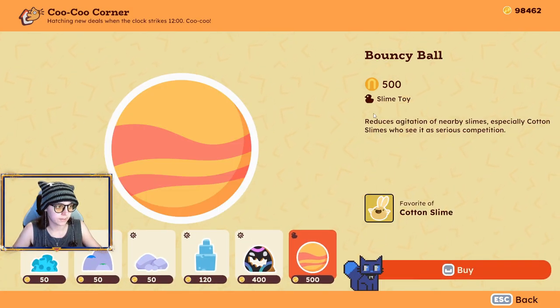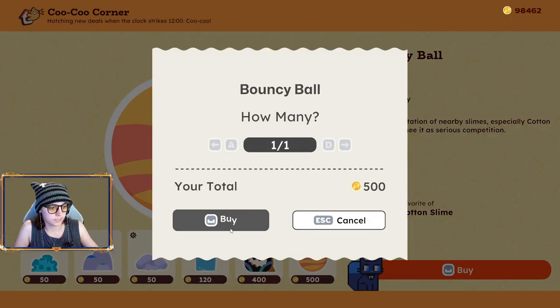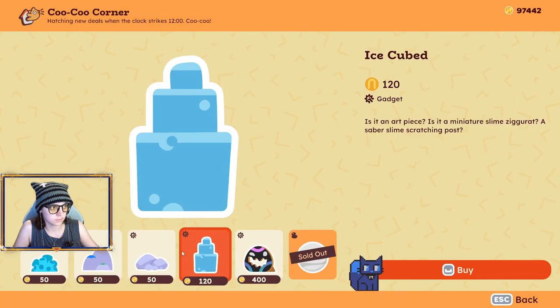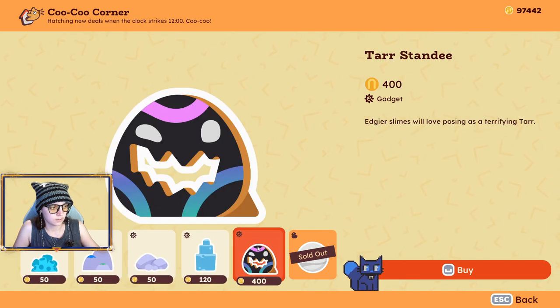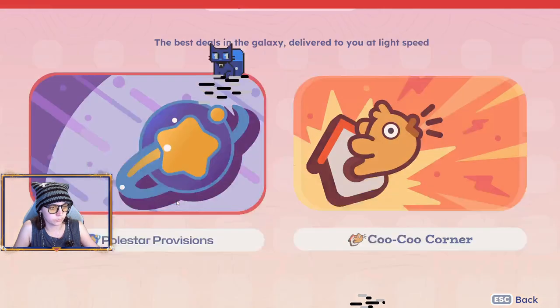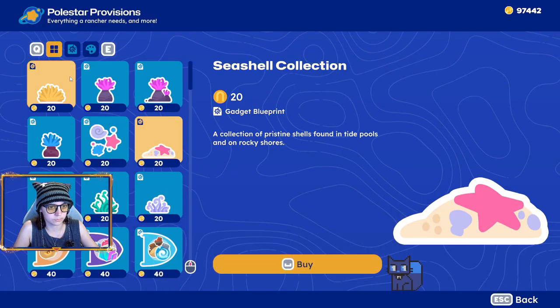Oh, they also added Slime Toys, which is something that was in the first game but they weren't in the second game yet for a while. I'm just gonna buy it. I think that these just give you the gadget itself and not the blueprint, so you probably have to buy them from here for the blueprints.